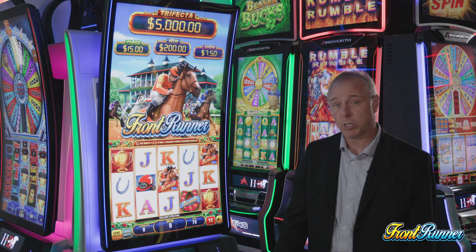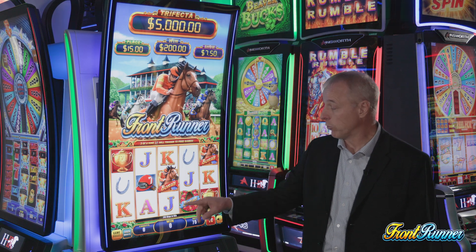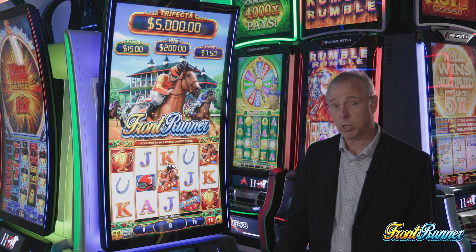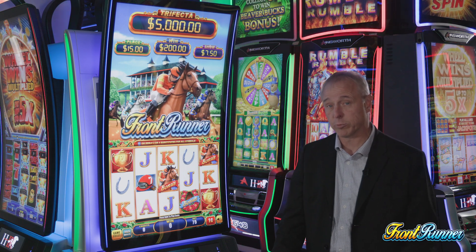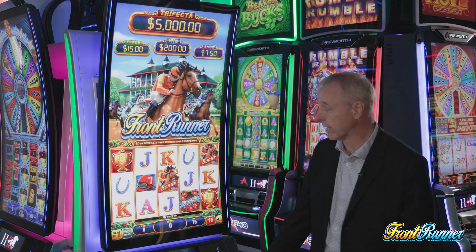The front runner bonus symbol is on reels one, three, and five, and if you get all three of those it will trigger the front runner bonus. There is a wild symbol on reels two and four — it's wild for all symbols except the bonus symbols. During free games, the wilds become 3x multipliers, so if you get two of those it would be a 9x multiplier.